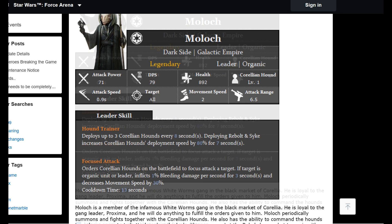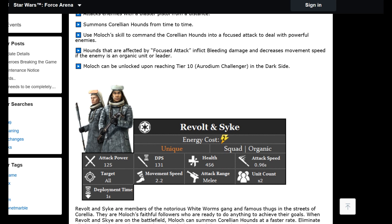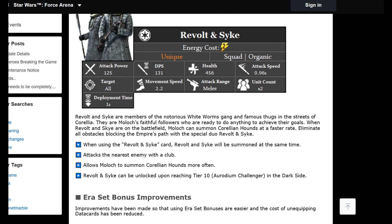If you deploy Rebolt and Skye together on the battlefield, that'll increase the bonus to how many hounds you can spawn in a given amount of time. Cost: two energy, attack power 125, DPS 131, health 456, attack speed 0.96 seconds, melee unit, movement speed 2.2, targets everything. Attacks the nearest enemy with a club and allows Moloch to summon Carillion Hounds more often — unlocked at tier 10 as well.